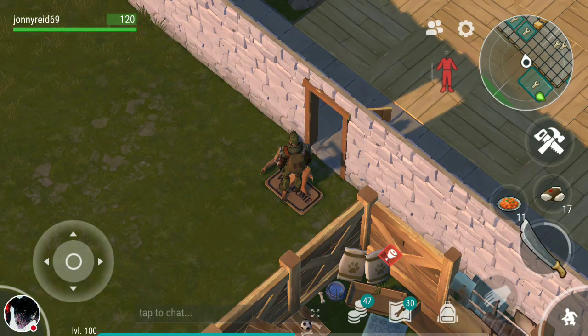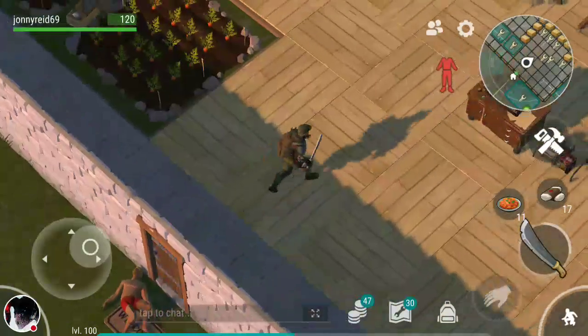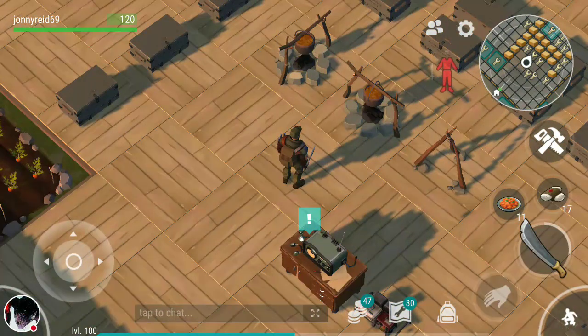Hello everyone and welcome back to Last Day on Earth with Johnny Reed. In this video, we're going to be looking at Bunker Alpha's secret room that you require a fingerprint scanner for.